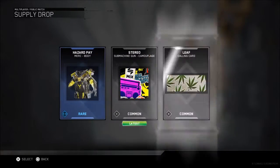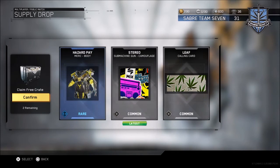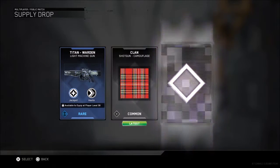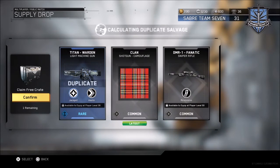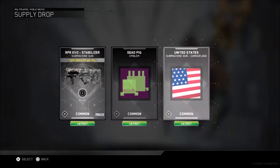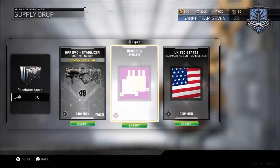Hazard Pay, Stereo Leaf - looks very interesting. Two more commons then we move on to the rares. Titan Warden - this is a Scottish thing we're doing. I already have the Titan Warden apparently. Last common - Ripper Evo, that's pretty cool. I got a Mark 2 - United States, USA!